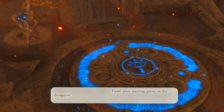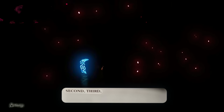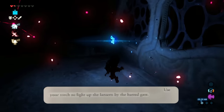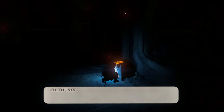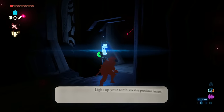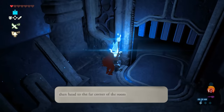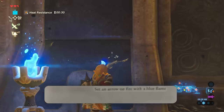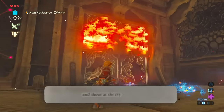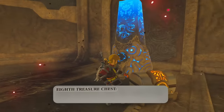From your starting point in the dungeon, get the first treasure chest, then get the second, third, and fourth. Use your torch to light up the barred gate. Once open, get the fifth, sixth, and seventh chest. Also destroy the guardian scout. Light up your torch via the previous lantern, then head to the far corner of the room. Set an arrow on fire with the blue flame and shoot at the ivy. Open them with Magnesis and activate the terminal. Then get the eighth treasure chest.